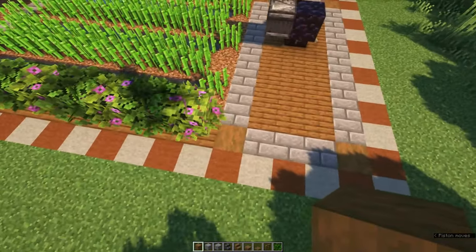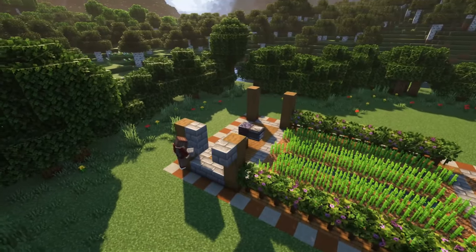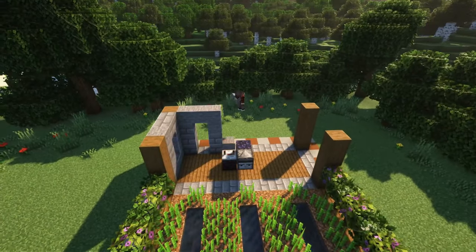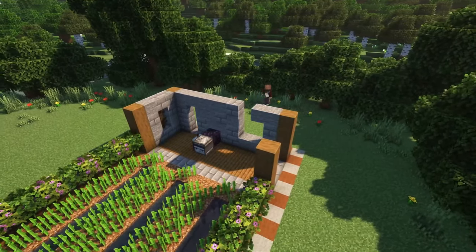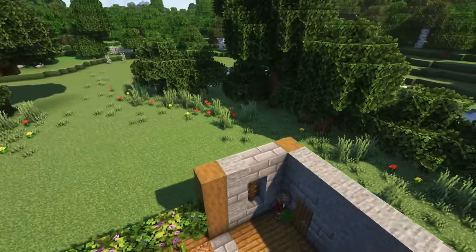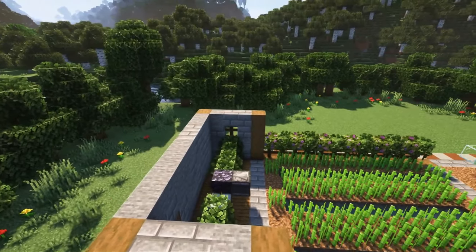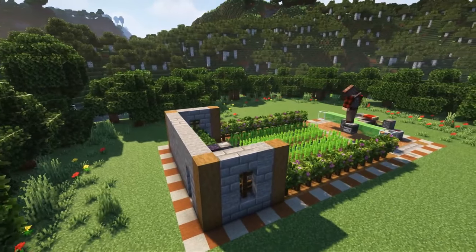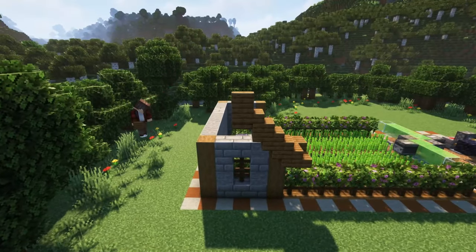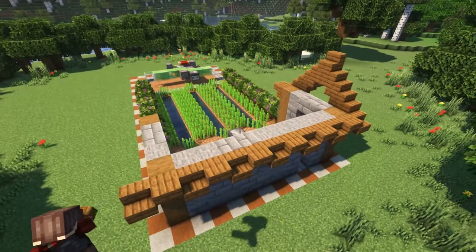We will now start with the buildings, starting with the smaller one which will surround the return system. Start by placing stripped spruce logs four blocks high on each corner and fill in the walls using stone bricks and natural stone. Create windows using some spruce fences in the side of the building, and leave some room for a doorway on the back side. Next to the return system, place a wall of leaves two blocks high. This sweeping system will actually push the sugarcane it breaks all the way to the end sometimes, so this wall will make sure the sugarcane is kept within the bounding box of the hopper minecart running underneath. This wall is necessary — otherwise your farm will hardly produce any sugarcane.